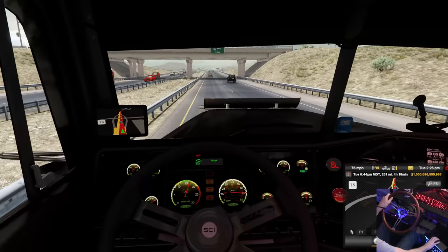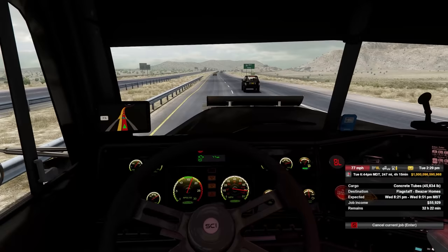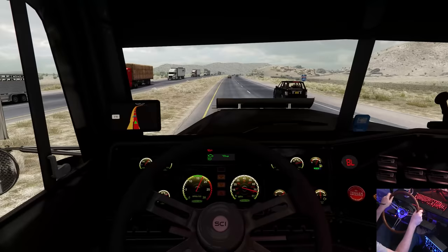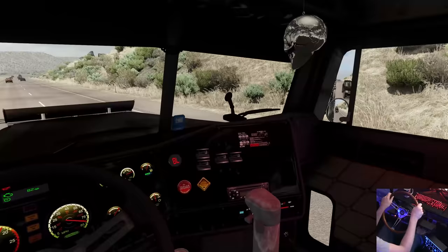All right, I know it's probably driving us all nuts — let's find out where we're going. Going to Flagstaff, at the Beezer Homes, is where we're going. I wanted to make sure y'all knew. Well, one thing's for certain — we won't have any super truckers telling us anything today, because we are a super trucker today. Come on. We're a super trucker.